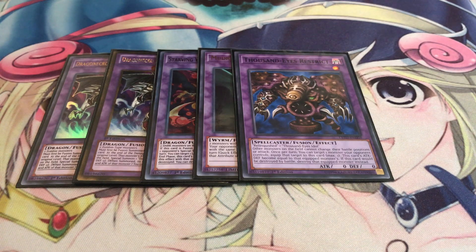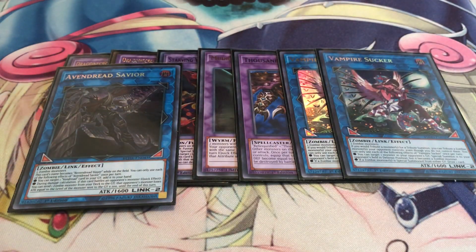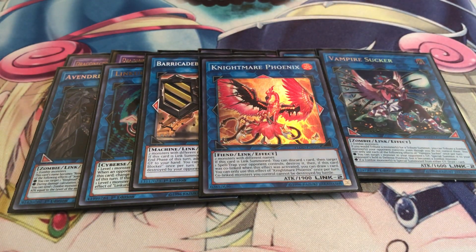Thousand-Eyes Restrict is there just to get a monster off the field and go into Link Kariboh. For link monsters: running two copies of Vampire Suckers — definitely want at least two. She gives you draw power and lets you revive zombies from your opponent's graveyard, which is really nice. One Avendread Savior to power down your opponent's monsters by sending a zombie to the grave — good access to Doom King as well. Link Kariboh of course. Barricadeborg Blocker is another form of protection for your Zombie World, and I always like to have it co-linked with Nightmare Phoenix — good for backrow removal too, and when both are co-linked neither one can be destroyed by battle.